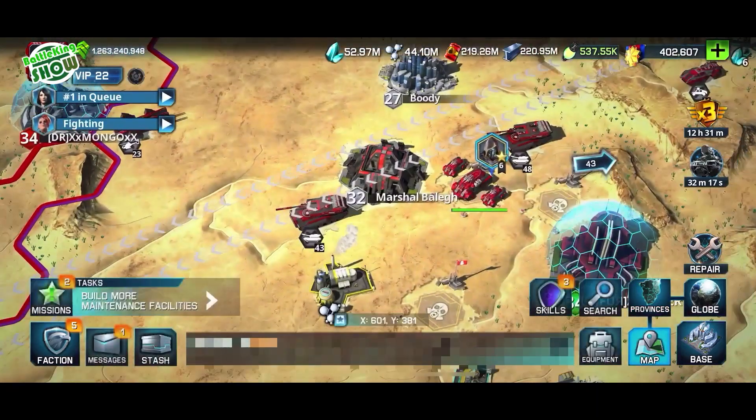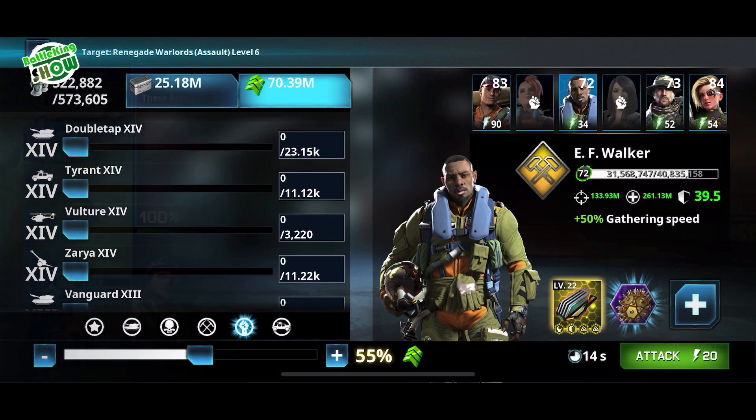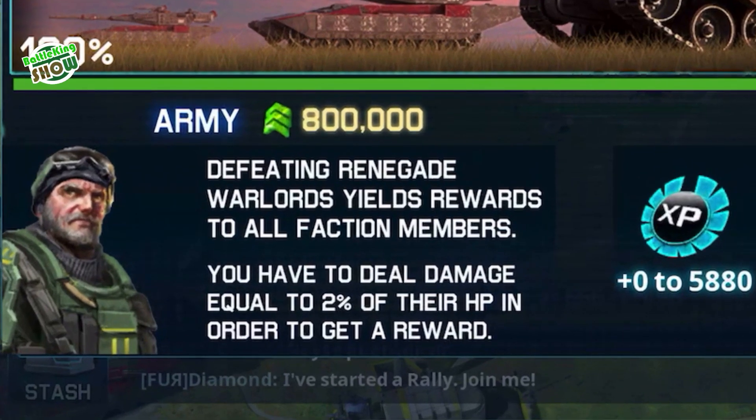Before showing some tips, let's check the rewards and army powers of each level of Renegade Warlords. You need about 800,000 army power to beat down level 1 Renegade Warlord. The bonuses from your faction's lands, R&D and your items can lead you to victory with less power than required.